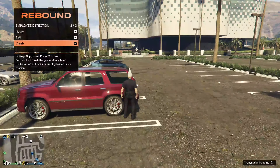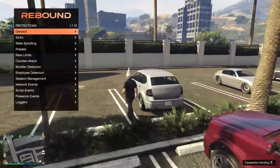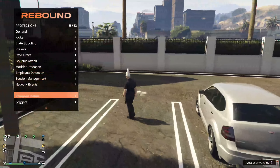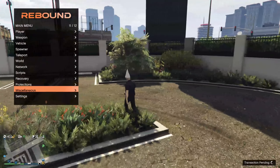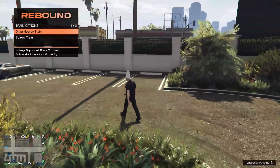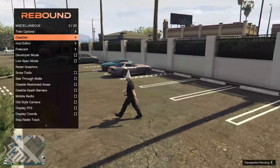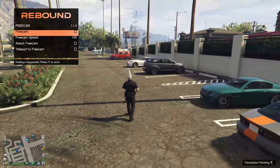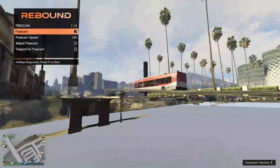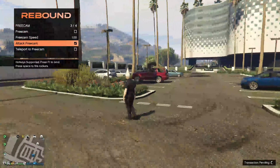Then you can remove bad sports. Then you got all your protections — a hell of a lot of protections here, I'm not going to go through all of them. You got employee detection — if a Rockstar employee joins your game you can bail the session or crash. I'm not sure if that crashes them or you, but hopefully it crashes you instead otherwise you're probably going to get banned.